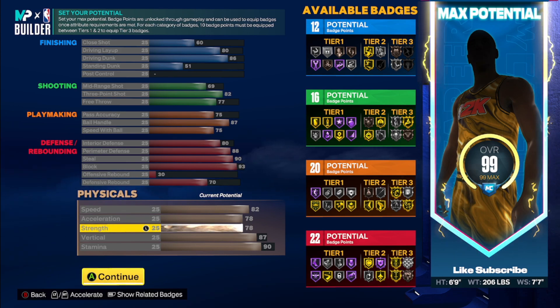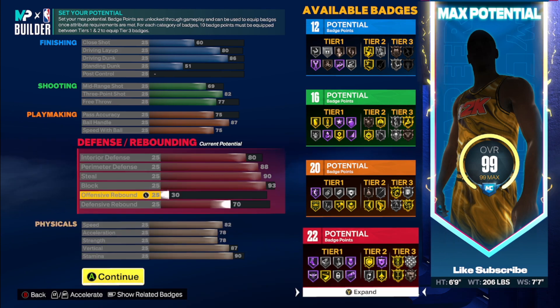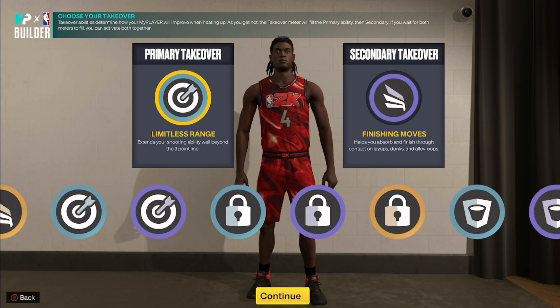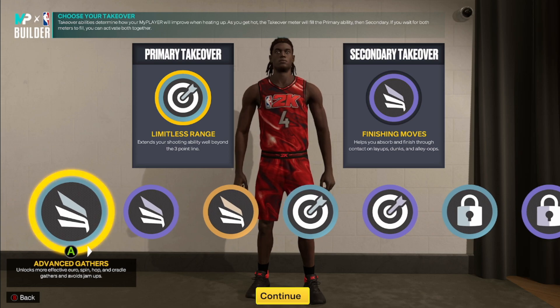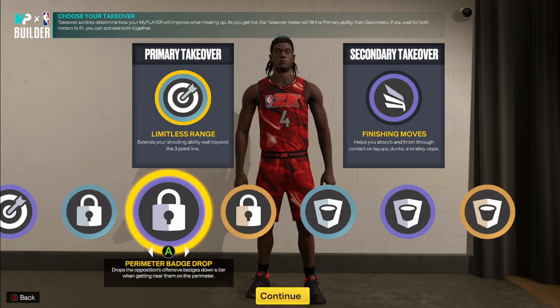You'll have way better defensive ability in the paint and getting blocks with this build compared to the other two. For physicals: 82 speed, 78 acceleration, 78 strength — a really good combination. I want strength as high as possible so you get even more bumps, and you can use it offensively to go by people. You have an 87 vertical alongside that block rating to get even more blocks and rebounds and contact dunks. Then 90 stamina. I really wanted that vertical to be 90 but to get everything else in the build it was tough.